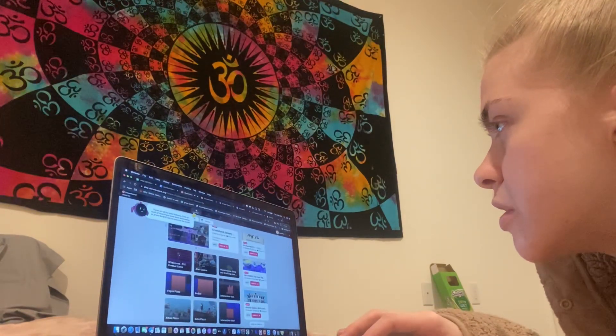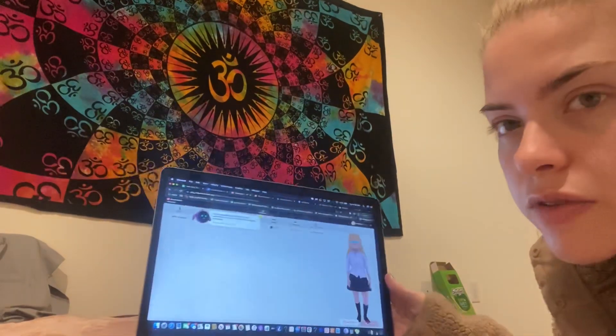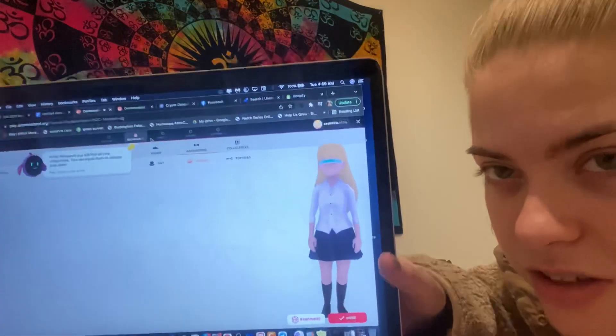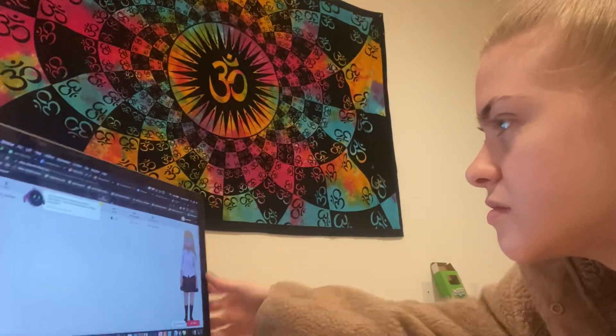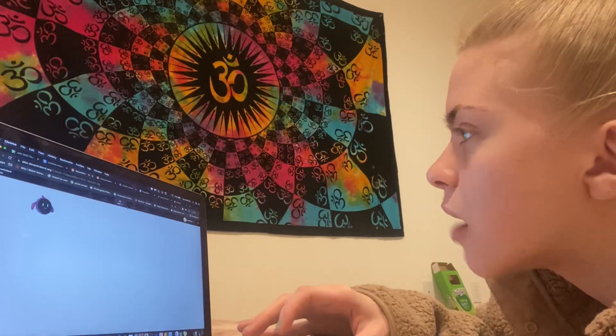We're gonna go back to this page. 'Explore — there are all the main features, click on the new online page.' Look — that's my avatar that I made on Decentraland! She's got like cool glasses. 'In the background you'll find all your collectibles.'